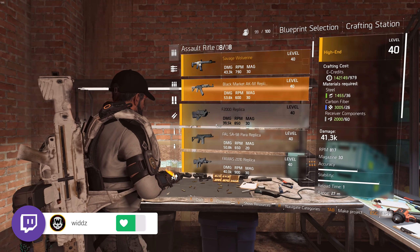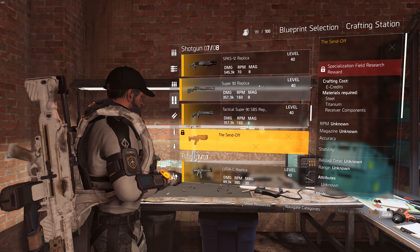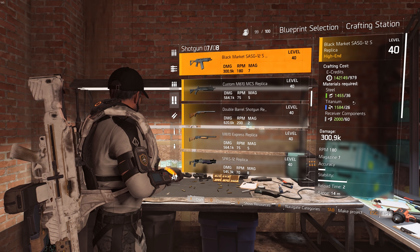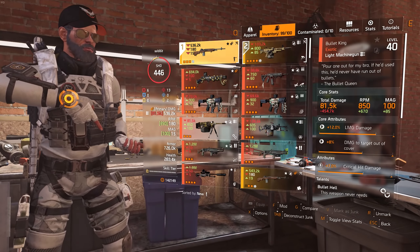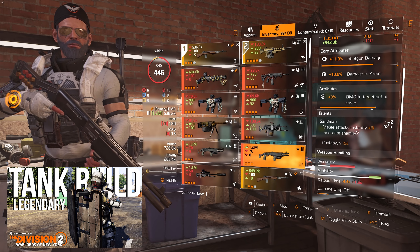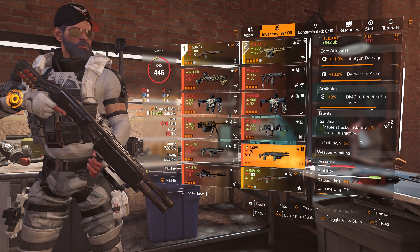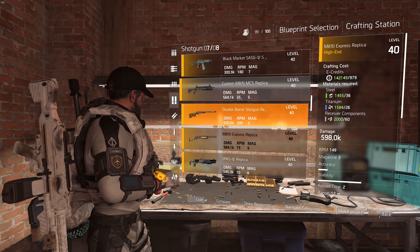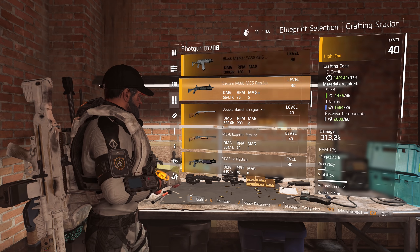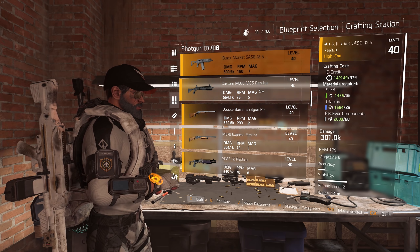For shotguns — same situation as SMG, it's close-quarter and I don't see any use in PvE, unless we're talking about the exotic shotgun, which is really really good for PvE, especially if you're tanking, because melee attacks instantly kill non-elite enemies — red and purple NPCs get one-shotted. Other than that I'm not sure what I'd recommend. The double barrel got a super big nerf so I'm not sure if it's good anymore. I'm pretty clueless when it comes to shotguns, so you'd have to figure that out yourself.